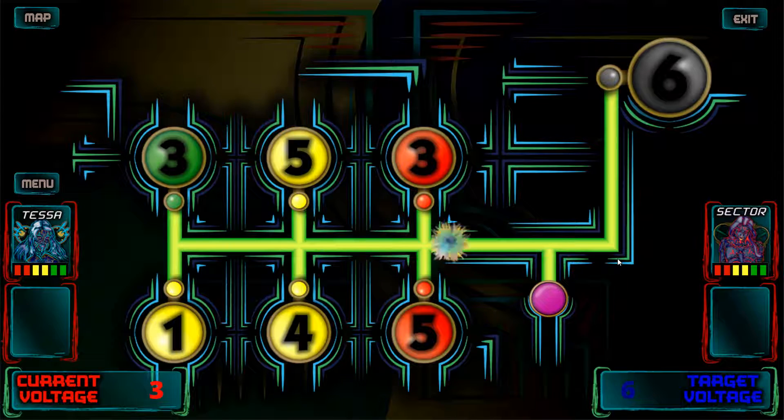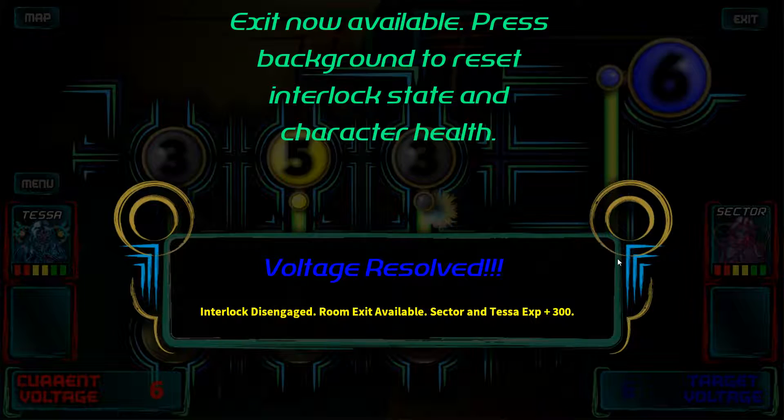Alright, new one. Target voltage is 6, current is 3. A multiplier of 3 — so now we're at 9. We subtract 3. Done.